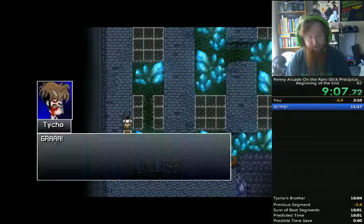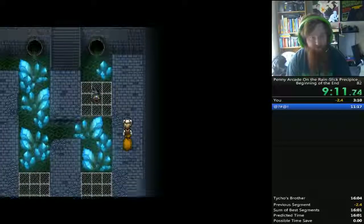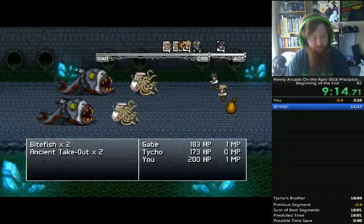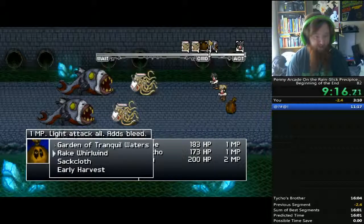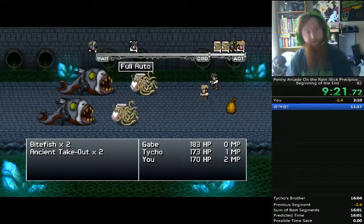The player character starts off with a weaker weapon. He has two weapons basically — I only get one of them, because the other one is out of the way. That one is right in the middle.